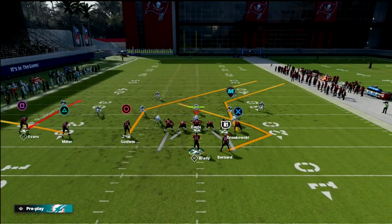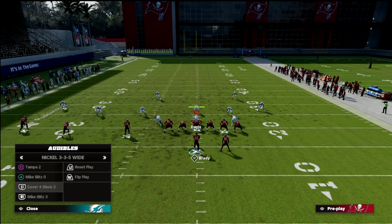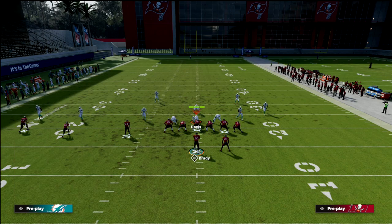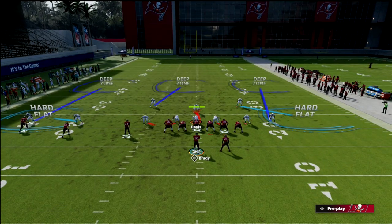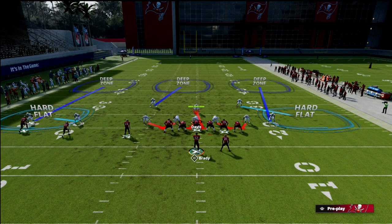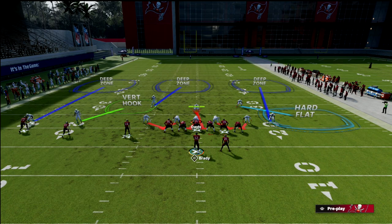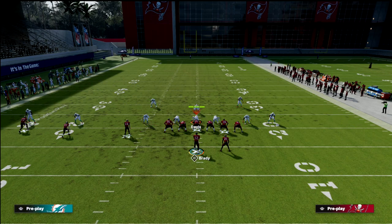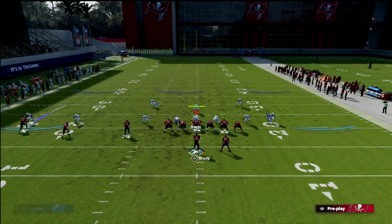Here's how we're going to set this up. If you think about most blitzing defenses, you're going to get one of two defenses. The first is going to be some type of Cover 3 blitz — a 3-3 Under. So you're either going to get a hard flat, or if you're playing someone decent they might do a vert hook, and then lastly you might get a curl flat. Those are the three primary underneath zones we need to break down.